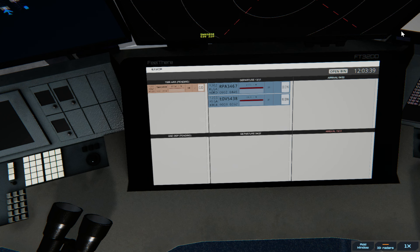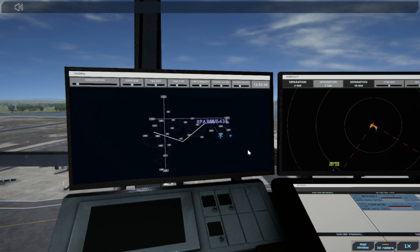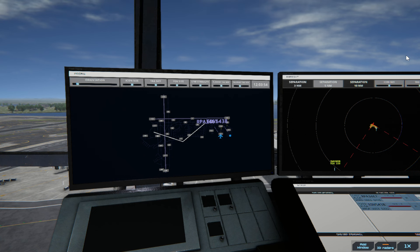We're going to kick SW 5808 over to the arrivals tab. LaGuardia Ground, Brickyard 3467 ready to taxi. We're going to give this one the go-ahead to taxi to the runway. Brickyard 3467, runway 31.